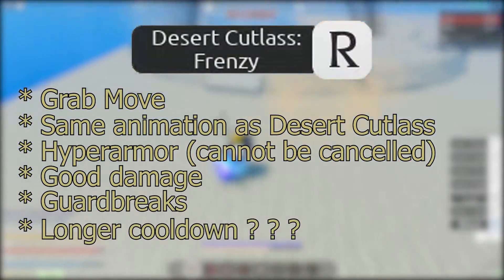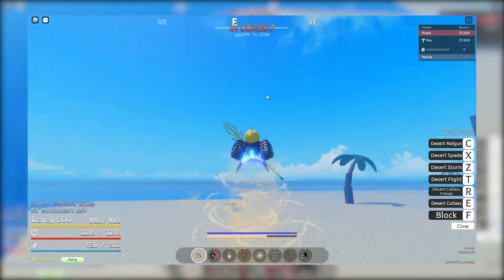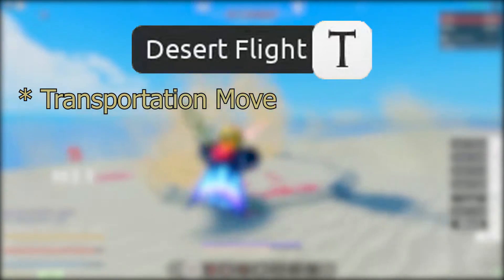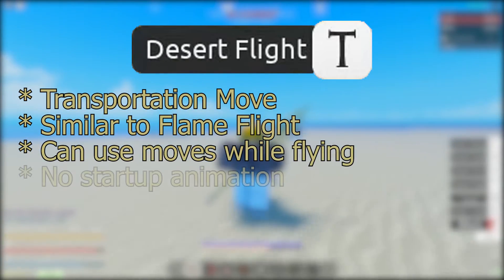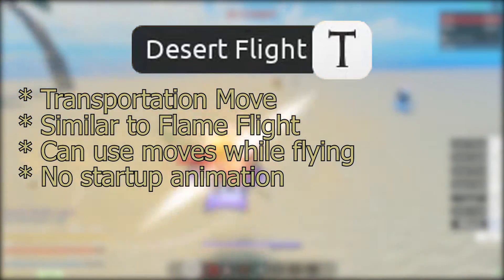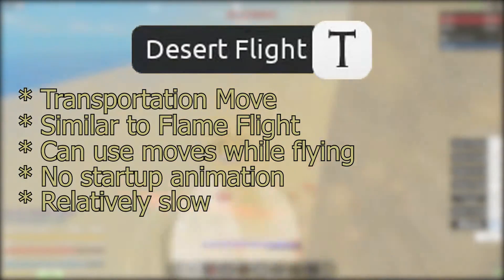It's a flight move similar to Mara's flight — you can use moves while flying. It actually doesn't have a startup animation unlike the Mara one, but it's a lot slower compared to Mara, so that's a downside.